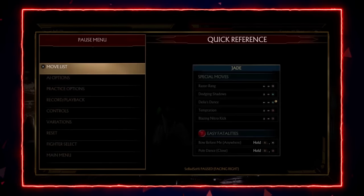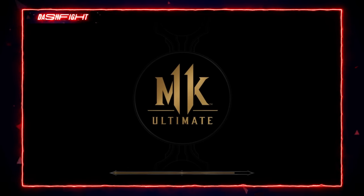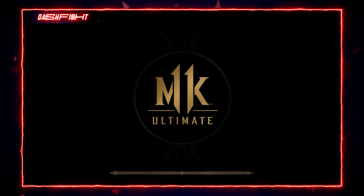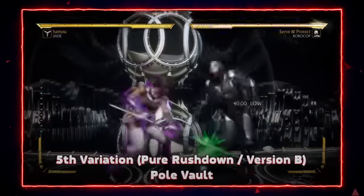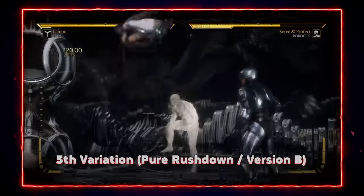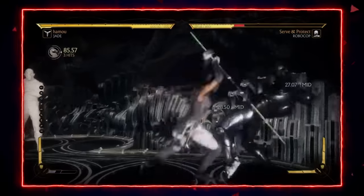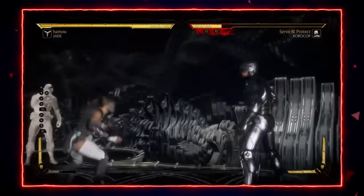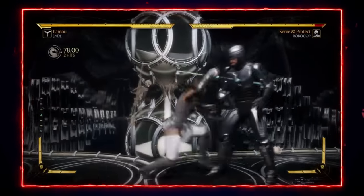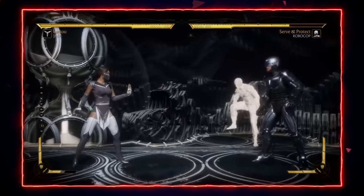The last variation is very similar to the previous one, however instead of the cancel for the Pole Vault you could choose to have a Nitro Kick. The Nitro Kick is a really fast special that you can cancel from a Pole Vault, and it's plus three on block. It allows her to carry her opponents to the corner whether on hit or on block, and to enforce her corner gameplay with her good ranged strings, Delia's Dance mind games, plus frames from back three strings, or the Nitro Kick. Please let me know which variation you prefer in the comments.